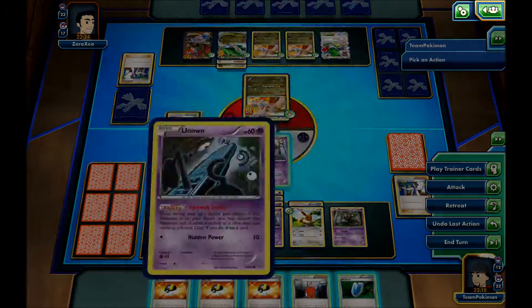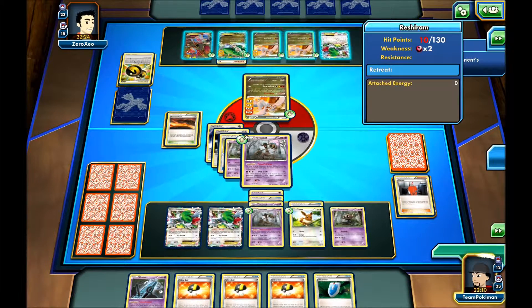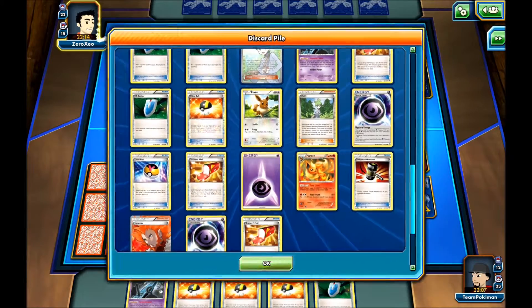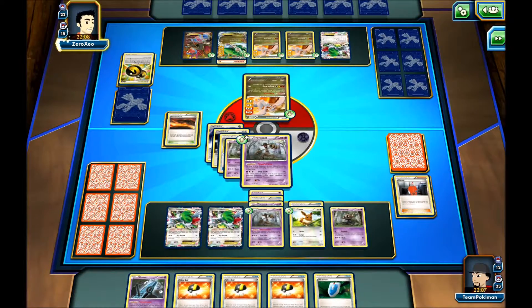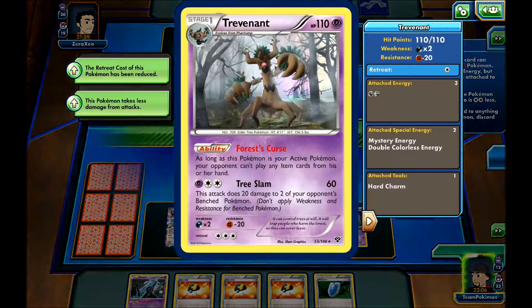I will use the Phantump. I don't want to use the Unown — we don't have a lot of cards in our deck. Let's use the Xerosic, discard the energy, and just attack. Put 20 more on the Reshiram and 20 more on the Rayquaza. Next turn I'll probably use a VS Seeker to get Lysandre, getting out this Rayquaza EX. I'll actually get the Shaymin probably, then attack the Shaymin, put 20 damage on this guy to knock him out, 20 damage on the Rayquaza, and then I can two-shot the Rayquaza with a Forest Curse if he gets active.